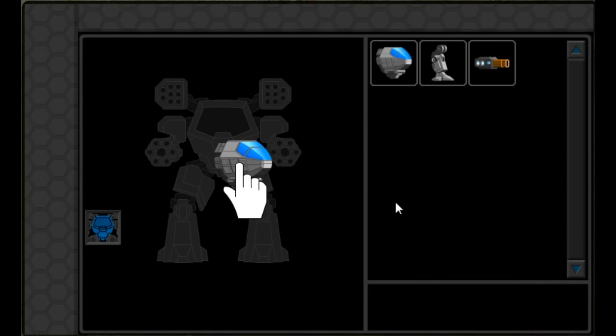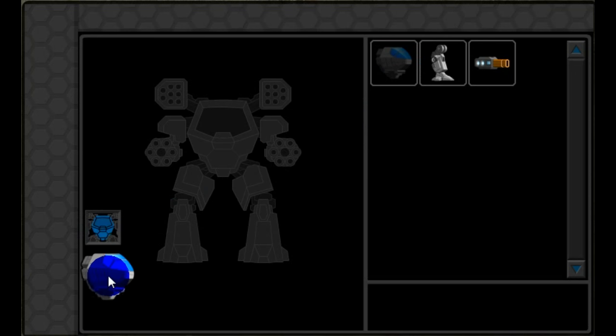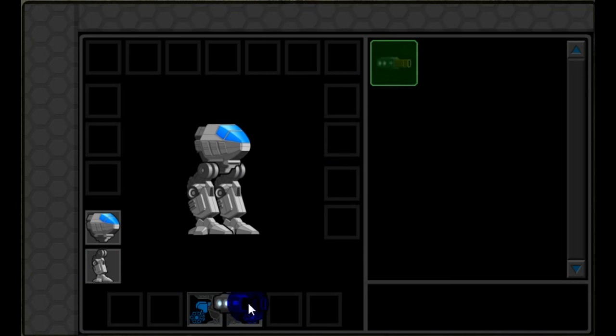It takes you to the workshop. The tutorial will teach you to drag your items over to the workshop and start building your mech. Drag your torso over and put it in the torso box, and then the other items that can be attached to the mech will open up. Click on the legs and drag them over, then click on the gun and attach it to your mech as well.